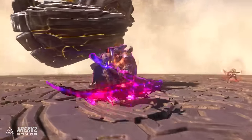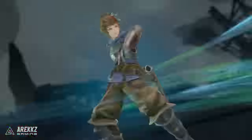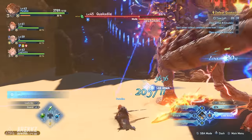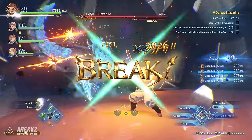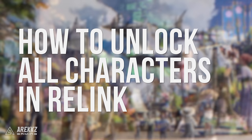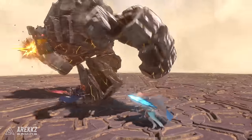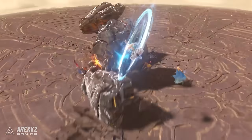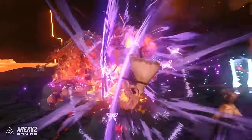One of the best things about Relink is unlocking the characters. There's a ton of variety, so picking the right one can be difficult. For example, do you want to pick the very cool Narmaya, the powerful Siegfried, or the Destroyer from Ranged with Eugen? Here we're going to show you how you can unlock more of these characters so you can ease off with the FOMO a bit and have your dream roster. We'd love to know which characters you're unlocking first and why.